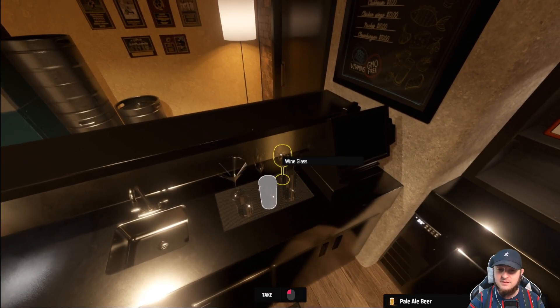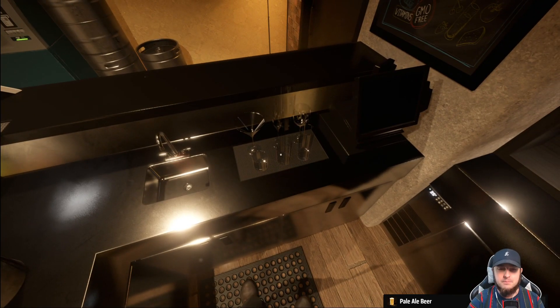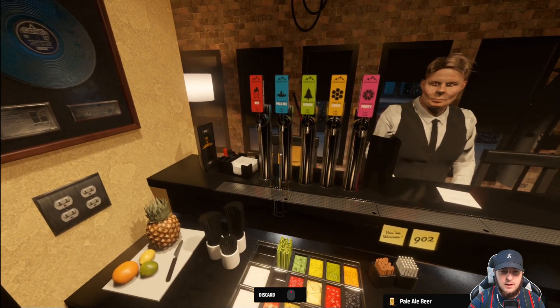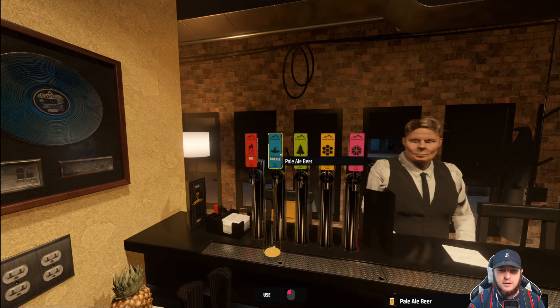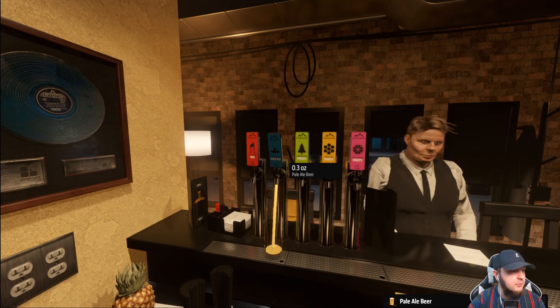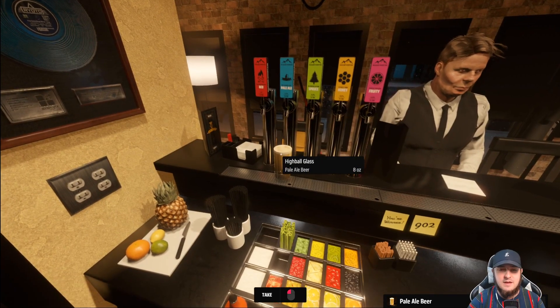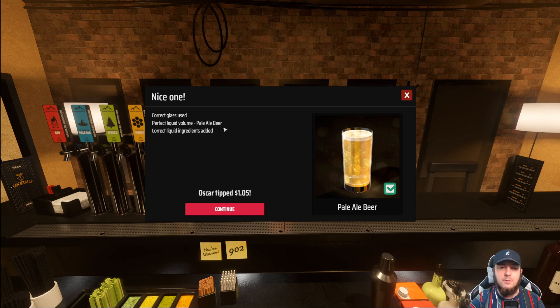There's the highball glass filled with pale ale. Let's give that to Oscar. Nice one — correct glass use, perfect liquid volume, pale ale beer, correct liquid ingredients added. Oscar tipped a dollar. Oscar says: 'We start to get busy at this time of night. I bet you'll see your first customer soon, but you'll need to know how to mix a proper drink first. Go ahead and make me a screwdriver.' If you overpour slightly, don't sweat it, but your customer might not tip as well if the drink isn't perfect, and they'll reject your drink if it doesn't contain the correct ingredients.